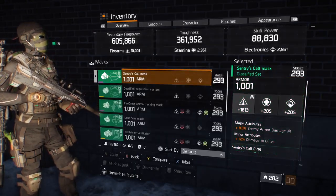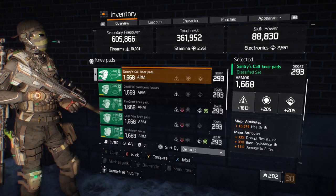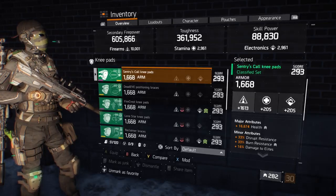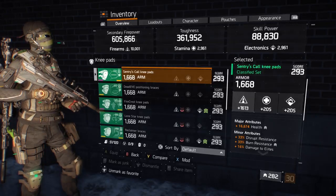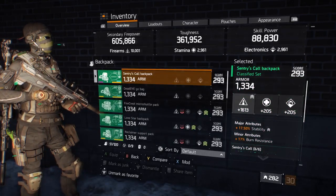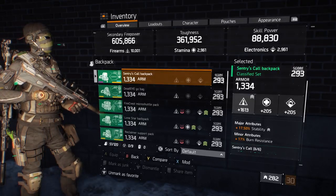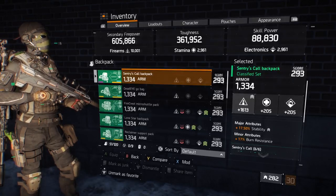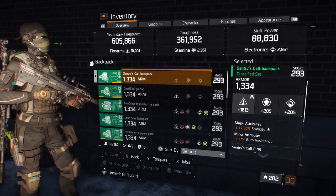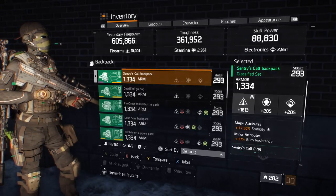The mask has enemy armor damage and damage to elites. The knee pads have health and damage to elites. As for resistances, I managed to get burn and disrupt. The backpack has stability — this is just my personal preference to help manage recoil. Otherwise you could roll it off for more health if you're feeling too squishy, or you can go for crit damage. The minor attribute I've got is burn resist instead of ammo capacity, purely because I would like to shoot more than burn alive — but each to their own on that one.